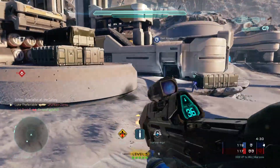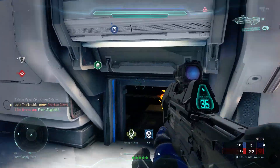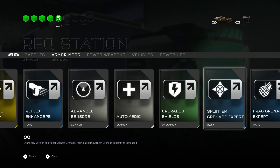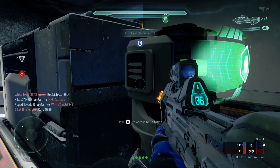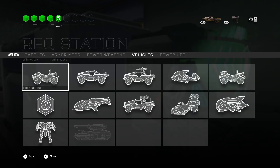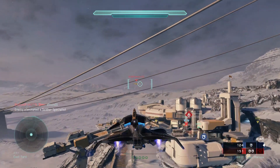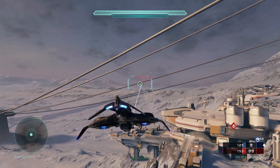Play the match like you would any other, and then once you get to level 5 head back to the req station. At level 5 you should have access to the Wheelman armor mod — make sure to always put this on anytime you're using any vehicles. Req the Hannibal Wasp and then make your way over to the fortress.